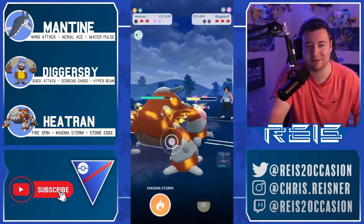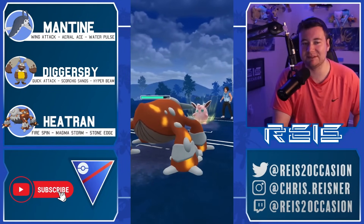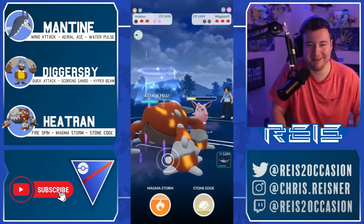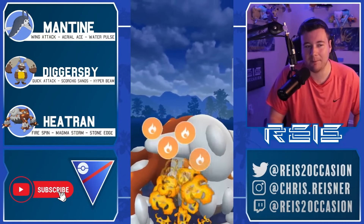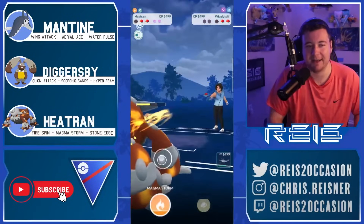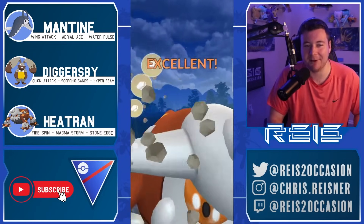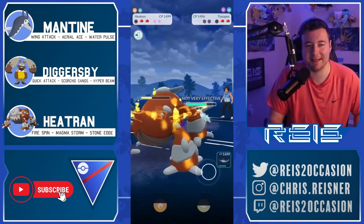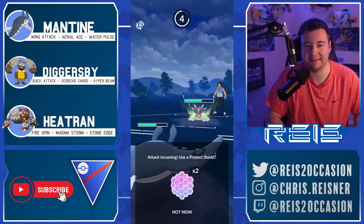This is such a dominant matchup for Heatran — you double resist the Charms, you double resist the Icy Wind, you double resist Disarming Voice, you double resist everything. Actually going to be forced to throw a Magma Storm here. Going for the Stone Edge — has so much energy. Heatran fires off the Stone Edge; Toxapex is so bulky it takes it pretty well, plus Heatran was debuffed.